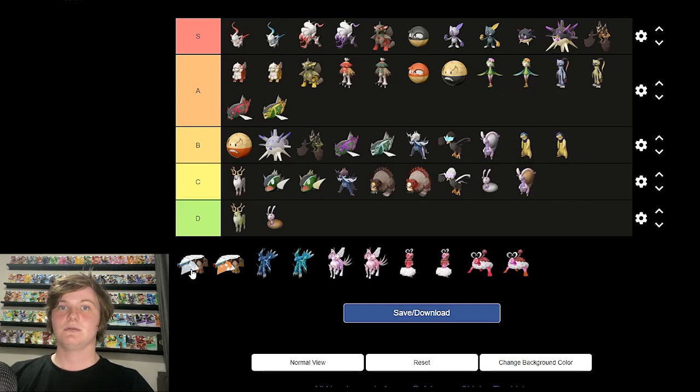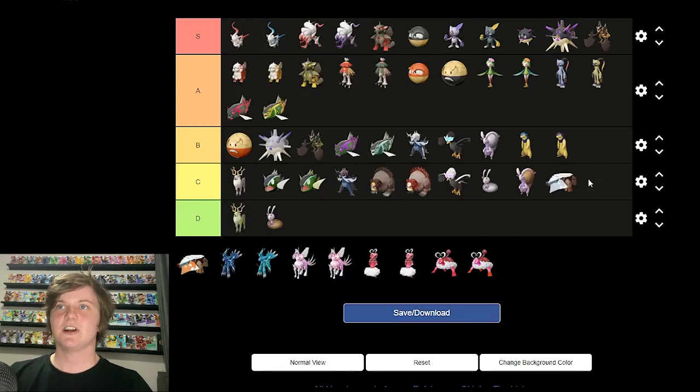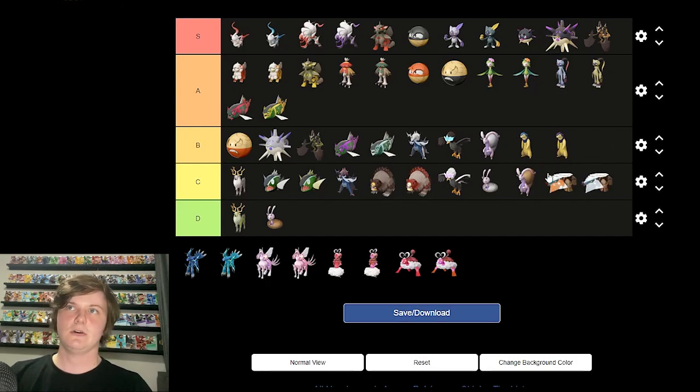Hisuian Avalugg — such a random Pokemon to give a Hisuian form, especially since Bergmite didn't even get one. Its legs look like molten rock instead of ice now, and it's got the jawline of the Chad meme. Not that crazy overall. The shiny is also not that crazy but I like it more than the original — not enough to bump it up a tier though.